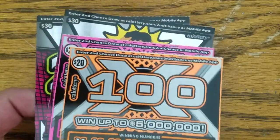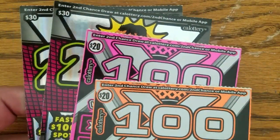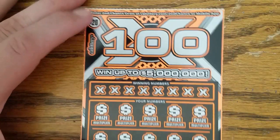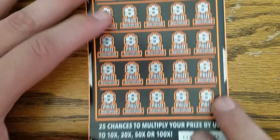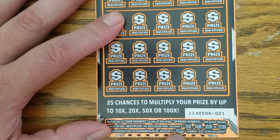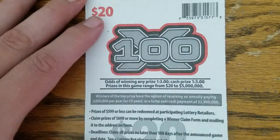Hello, Dave here and it's a battle of the X's — $20 100X versus $30 200X. Who will win? First off is this 100X, which goes up to $5 million bucks. Typical of these $20 scratchers, multipliers of 10, 20, 50, or 100X can be found, or a stack of cash symbol that'll get you $250 instantly. The odds are 1 in 3 across the board.